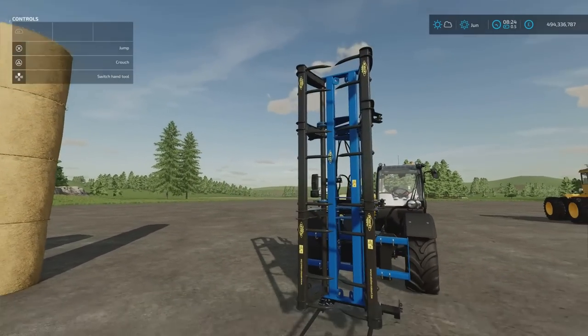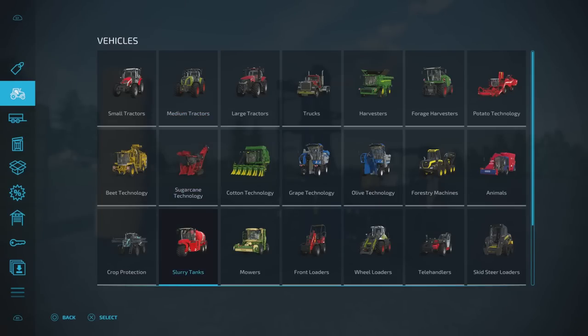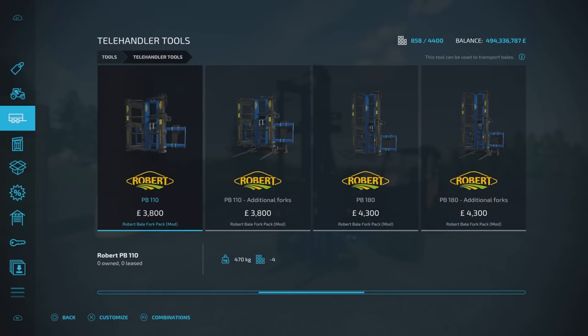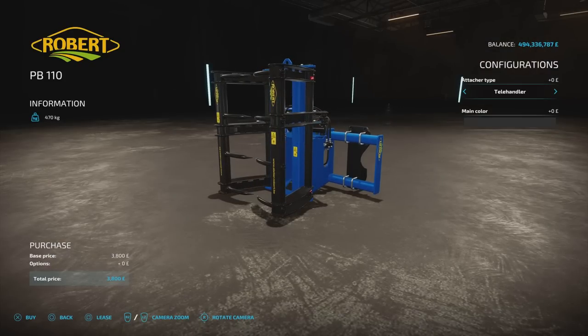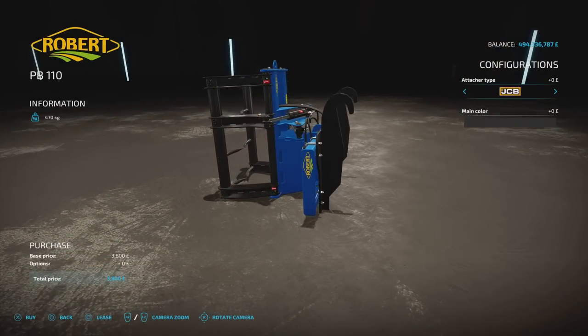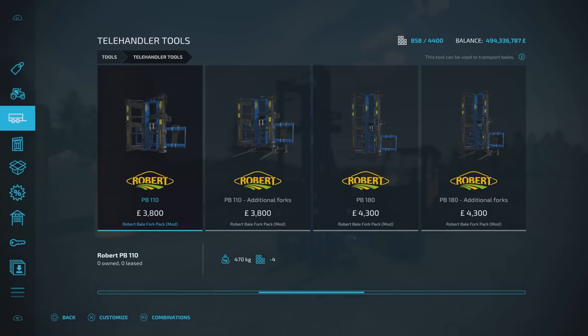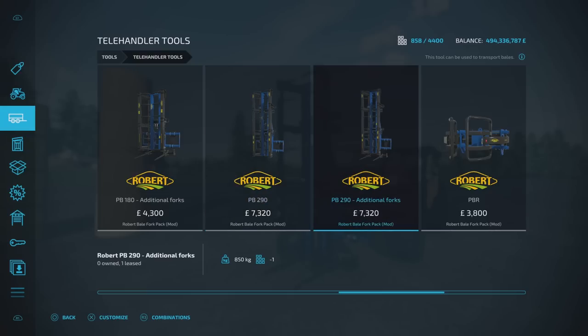There's quite a few in this pack. You'll find them under tools, telehandler tools. We've got the PB110, PB110 with additional forks, PB180, and PB290 — the biggest one. These for all intents and purposes do the same job but take different amounts of bales. All of these have the attacher option: telehandler, wheel loader, skid steer loader, front loader, JCB-specific, or back to telehandler. Main colour changes the front section. Slot counts are fours, fives, and sixes for the respective pairs going up. Then there's the PBR (four slots), PBU (four slots), FB160 and FB200 (three slots each).